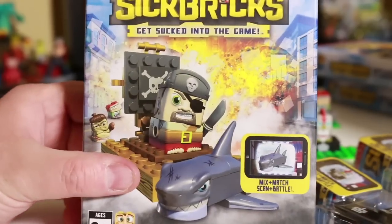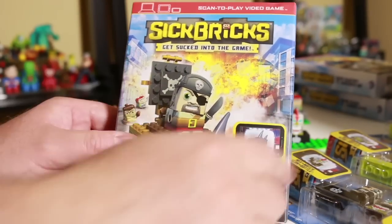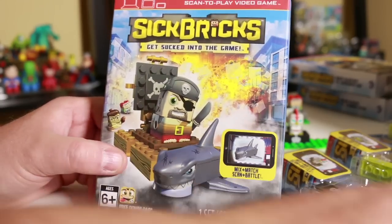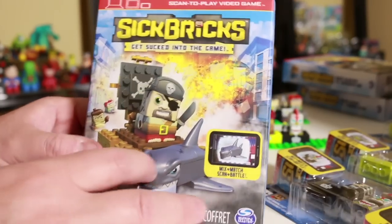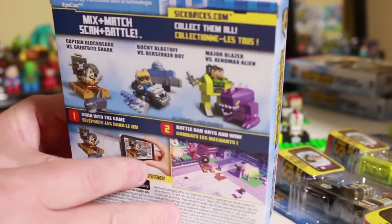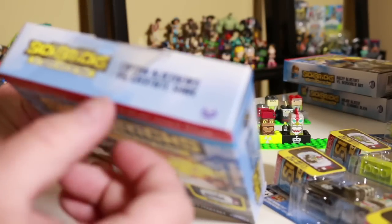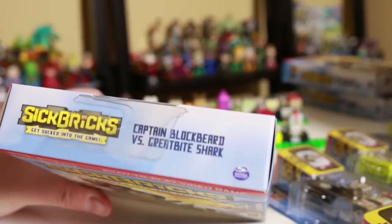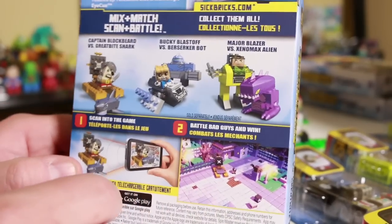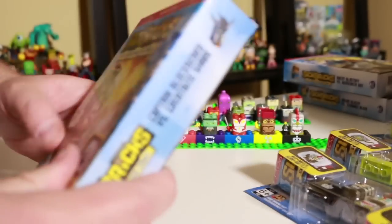Now onto some of the play sets here. We have the Sick Bricks Get Sucked Into The Game. This is like a little more like eight or nine dollars. The two packs are about five bucks at Toys R Us. Five packs are about eight or nine bucks. This comes with Captain Blockbeard. It says up on the top here, it's Captain Blockbeard versus the Great Bite Shark. Shark — everything's a pun in this game.